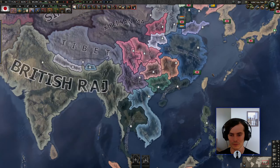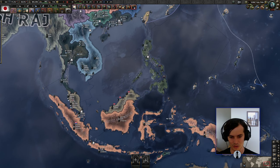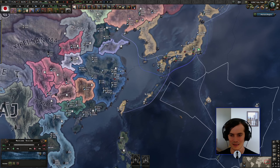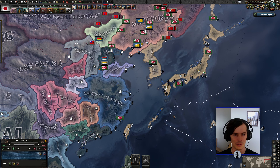We also have cripplingly low resources, so we will be striking south to try and seize all this lovely oil down here in the East Indies while kicking out those darn Western imperialists. Pay no attention to the massive project of imperialism we are ourselves embarking on.